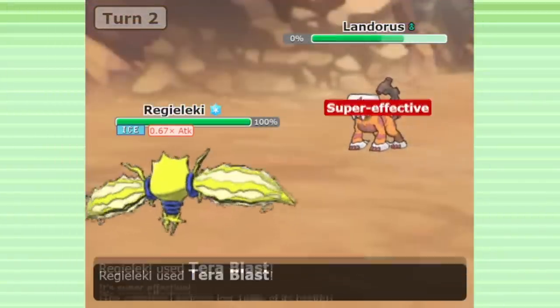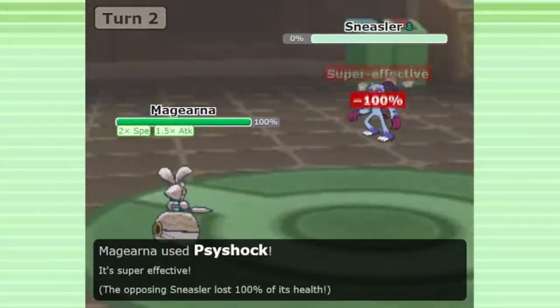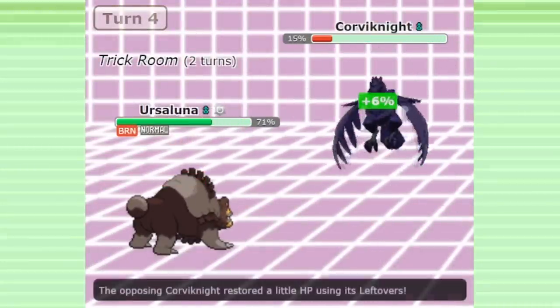Pokemon Home is finally here, and so far it looks like Regieleki, Chinpow, and Magirna are really dominating. Ursuluna has also exceeded our expectations, proving to be an extremely dominant offensive threat so far.